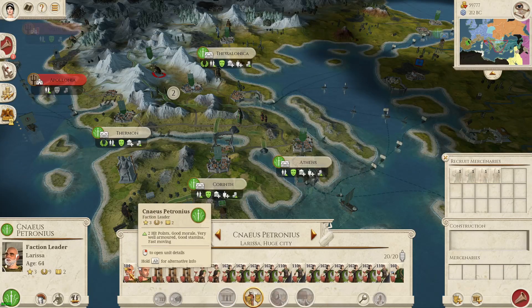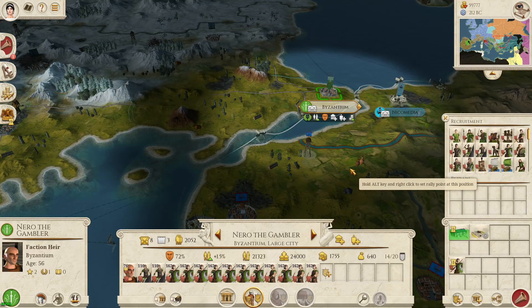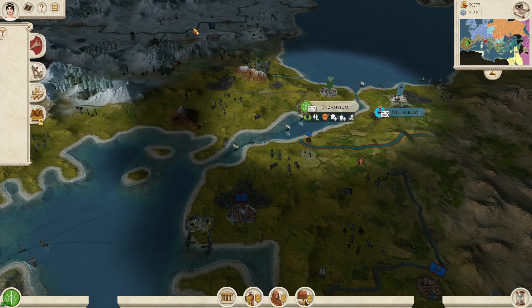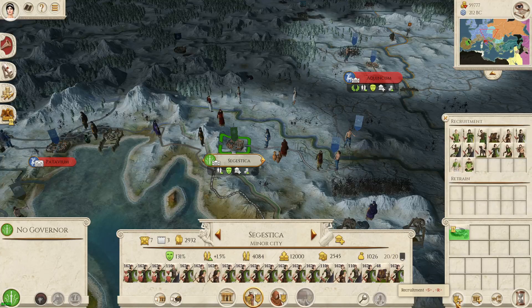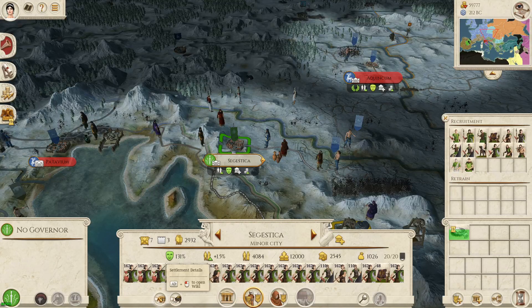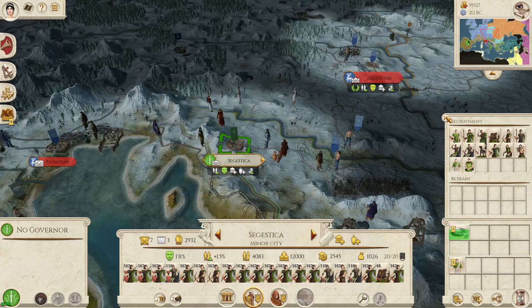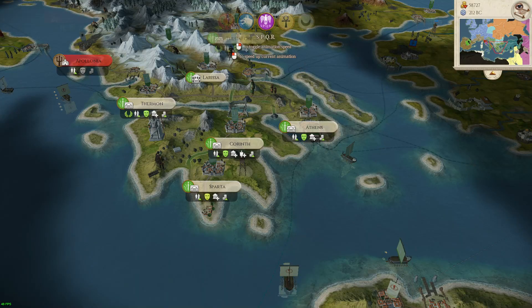We could always take one out, but this chap looks like he's going to die fairly soon. We have one over here. There shouldn't be any retraining. Should we get another diplomat? Yeah, let's go for it. Can we raise the taxes first? No — already at very high. We've got 59,000, but it always drops by about 500 to 1,000 per turn for some reason.